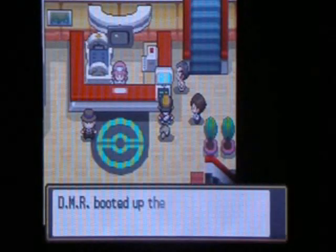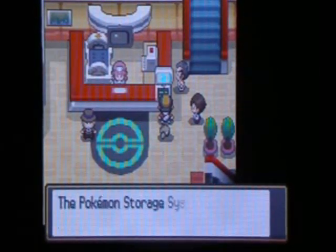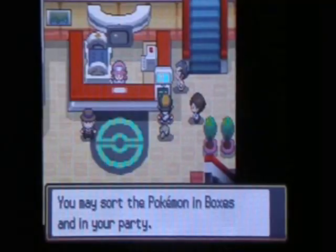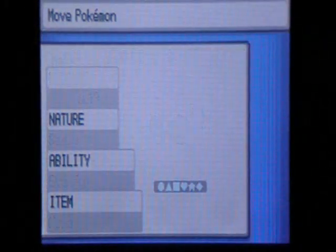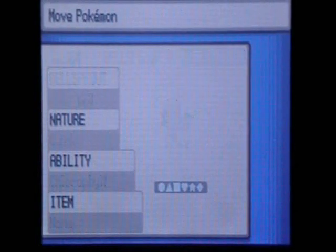Into the Pokemon Center, and let me drop off a Pokemon so I can pick up that egg. I probably won't be needing Bellsprout, so yeah.